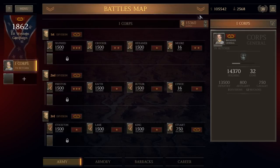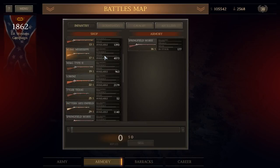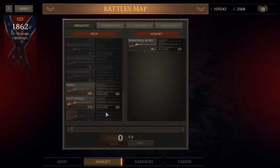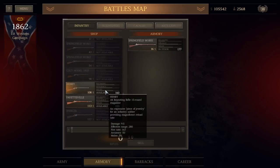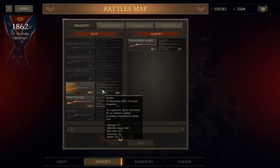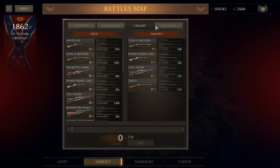We have quite a bit of money left over, about $105,000, but the key thing holding us back at the moment is high-quality weapons. We've got some 1841 Mississippis we could use to equip some of our forces, and some Lorenzas we could purchase as well, but nothing else is in sufficient quantity. I'm kind of surprised, but we could purchase some Henry repeating rifles — probably only enough to equip maybe a skirmisher unit. I have no idea why we have access to this so early in the war.